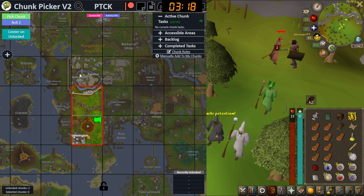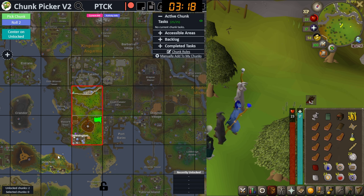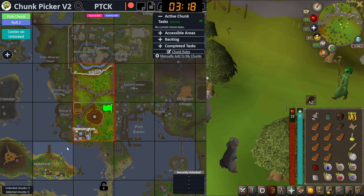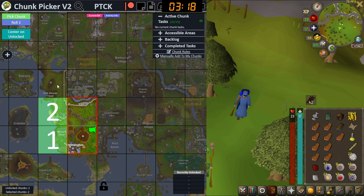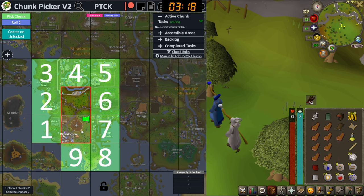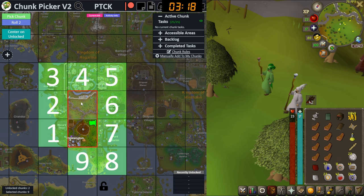I sort of want to go to Falador next because of the banks there. I'm going to select all the ones that we can go to. I'm not selecting this one because we can only do this corner and we can't get to Musa Point yet, so there's no point — even though it's technically right here, I can walk over it, it's going to be useless because I can't do any of the tasks there. So I'm selecting all the ones we can walk on — nine chunks — and now we will roll two and choose one.